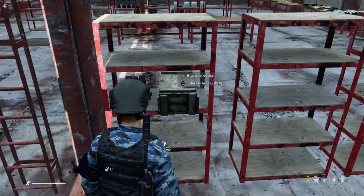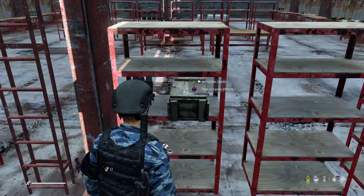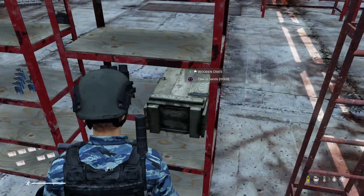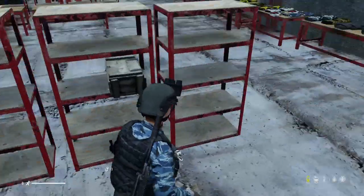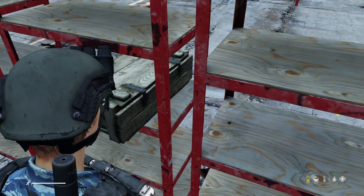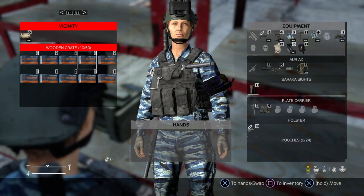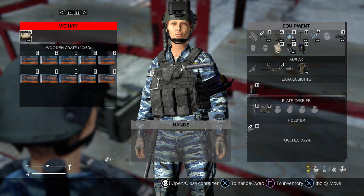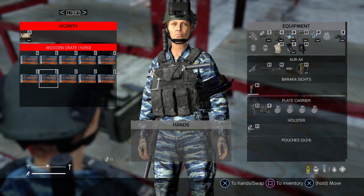You can put up to 50 boxes of 50 22's in a crate. This one has 20 boxes of 50 rounds, so that's a thousand. This one has 10 boxes of 50, so that's 500 credits or 500 dollars.